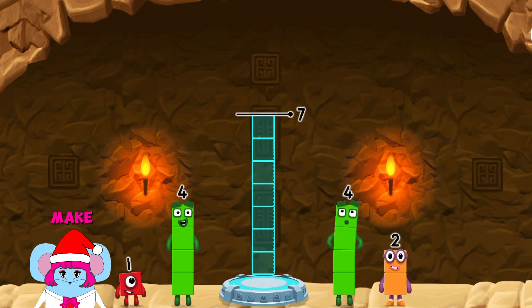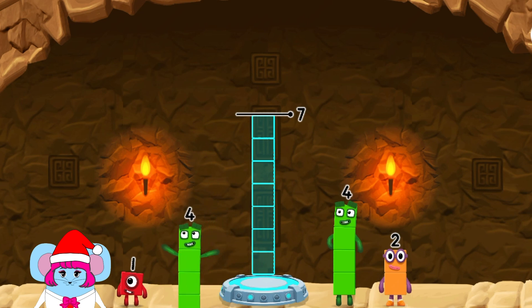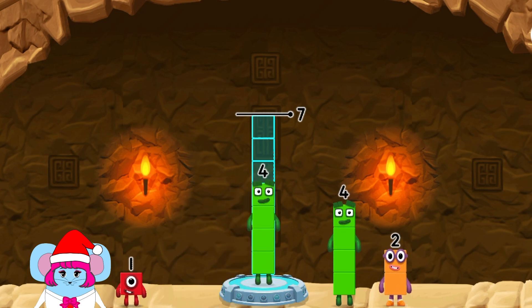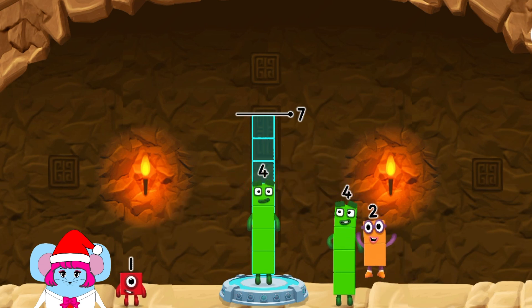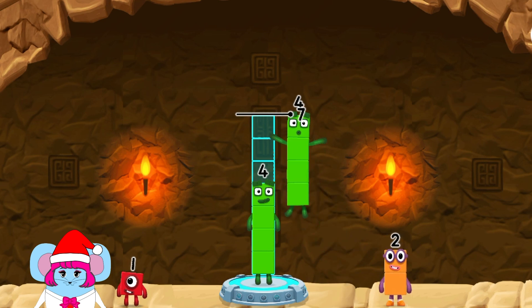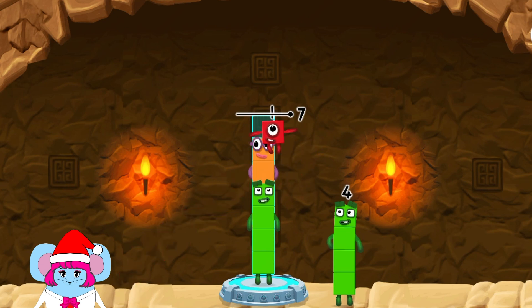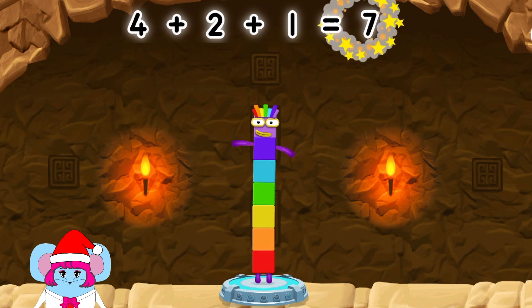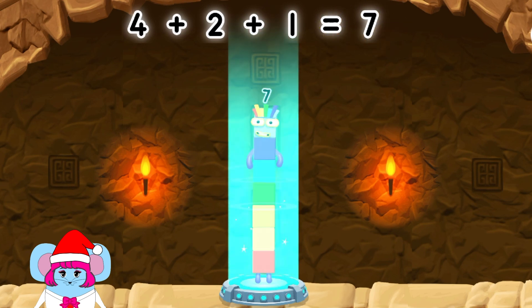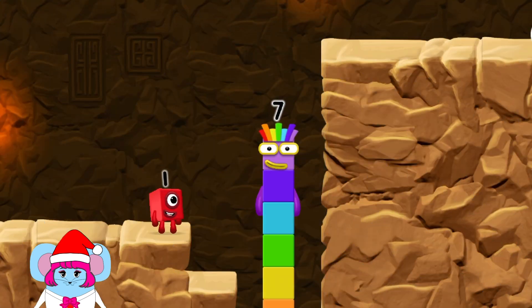Add number blocks to make 7. 4, 1, 2, 4, 2, 1. Correct! 4 plus 2 plus 1 equals 7. I am 7! Excellent.